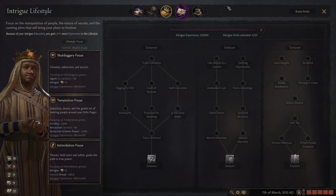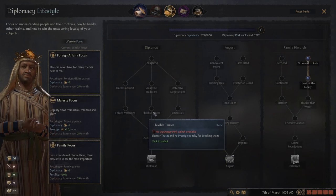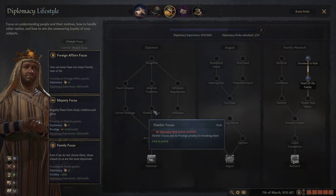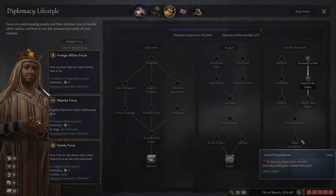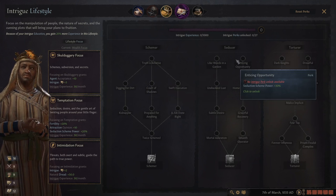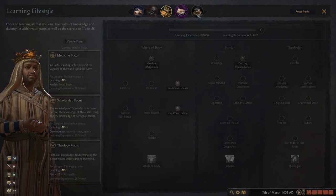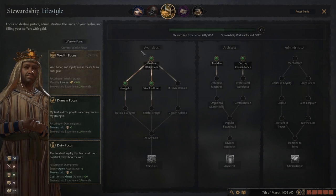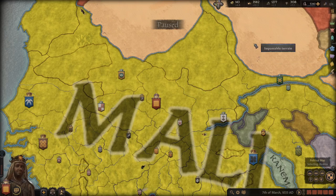If you're trying to do seduction, obviously take the seduction tree. I haven't found an overwhelming use for the diplomacy tree, though there are some useful fellow vassal opinion perks. To summarize: scholar, theologian if you need to reform a religion, and avaricious plus architect to gain money. And you could go down overseer with every character and it would always be worth it.